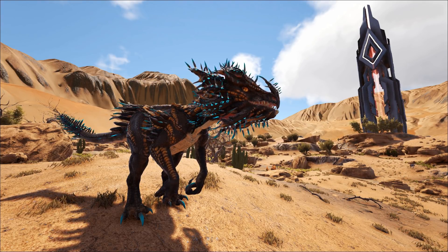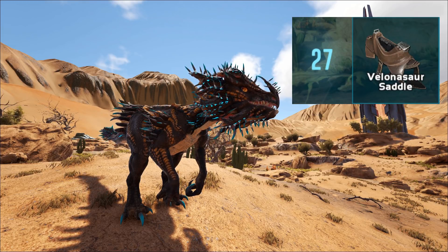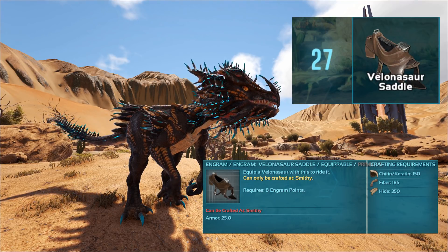The Velonasaur is a carnivore. I would just feed it some mutton. Its base saddle is unlocked at level 27. The saddle crafting engrams require 150 chitin, 185 fiber, and 350 hide.